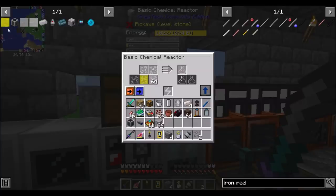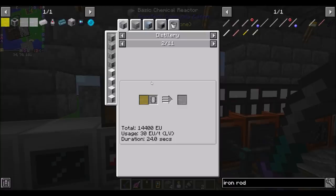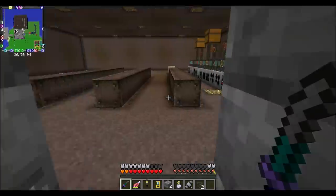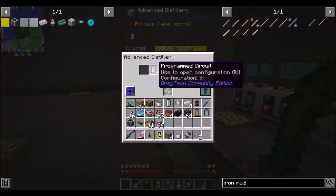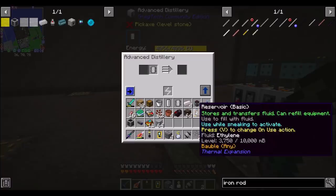Light fuel plus steam equals steam cracked light fuel, and then we can get ethylene out of steam cracked light fuel using program circuit nine in the same machine. We put it in, got it out with circuit nine, and that got me a reservoir with about 3.75 buckets of ethylene.